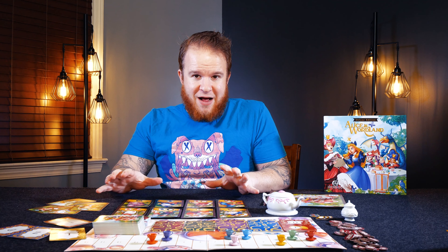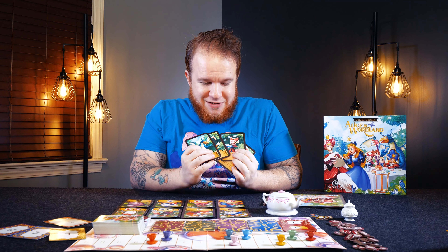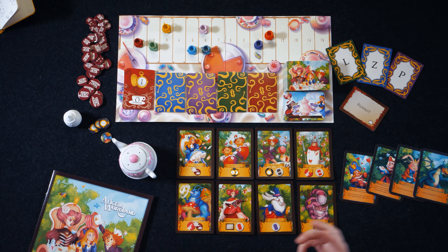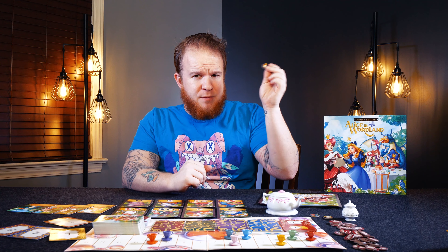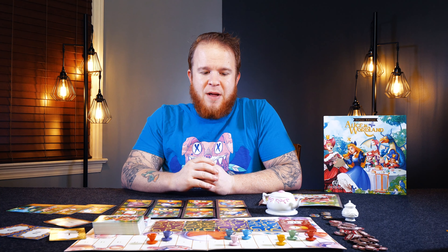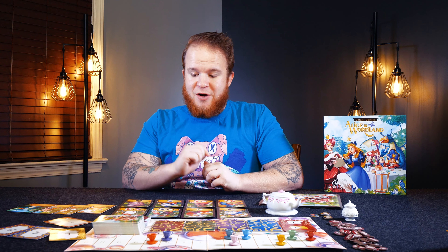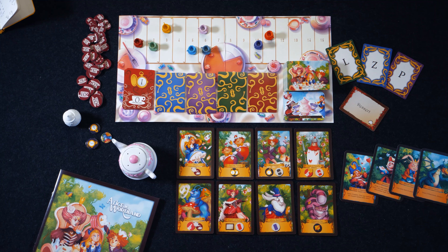That brings us to the different powers and abilities. In the deluxe version of this game, we're going to get four brand new characters introduced, but the core game is built around utilizing every single one of these powers and abilities, and they will change up the way you interact with every round and every word. Alice gets a tea time token and scores half of her victory points for whatever she just scored — always rounded down. The card gives control over the stop clock, and they can reset it if they just can't come up with a word soon enough. The Mad Hatter is going to be able to disregard one of the letters and gets a timer token. The Two of Hearts ignores the Red Queen's ability and can also force another player to go two times in a row.